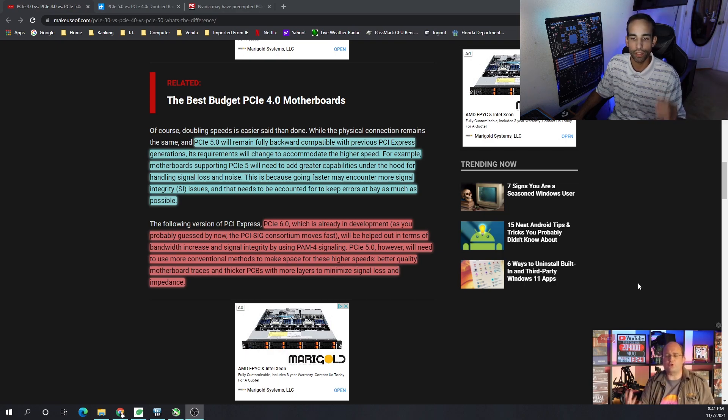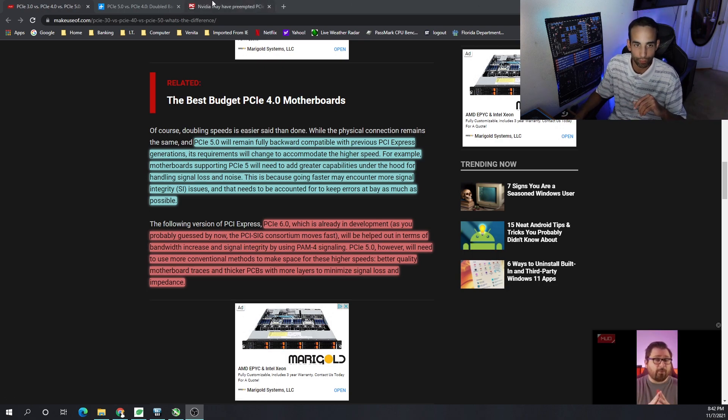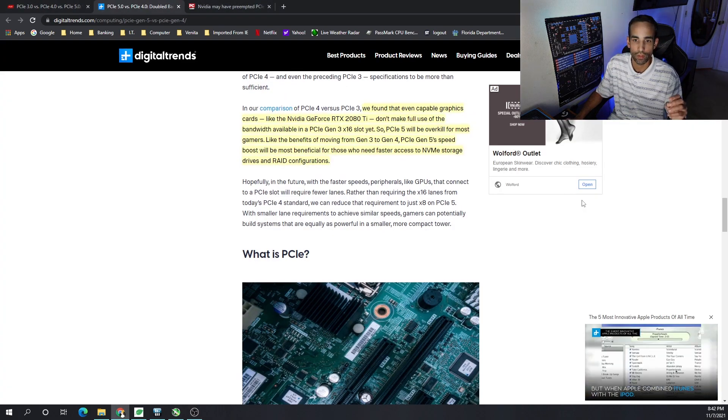PCIe 5.0 will also need more conventional methods to accommodate higher speeds — better quality motherboard traces and thicker PCBs with more layers to minimize signal loss and impedance. We've seen this trend across motherboard generations as they've increased the number of PCB layers.